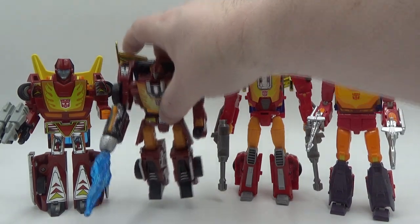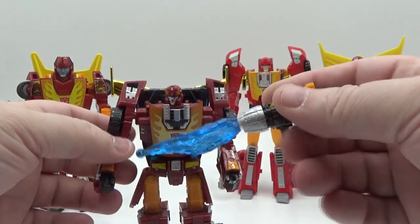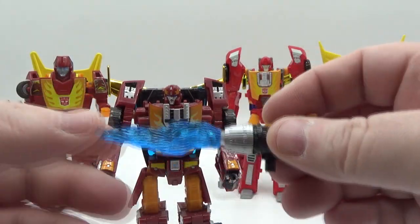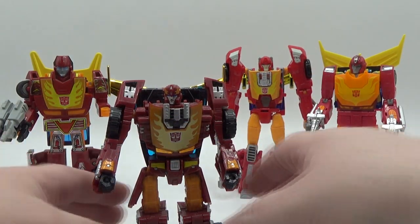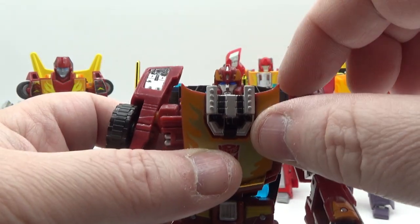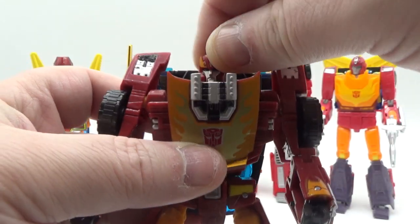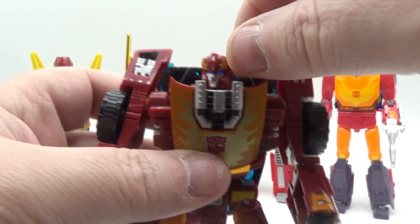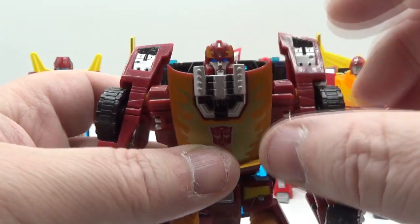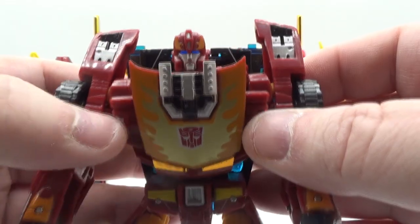Up next is the Classics or Henke — the Japanese one. There he is holding his weapon. It does fire — I like that blue flame. Got silver paint, nicely done. The head sculpt looks really good — nice silver paint for the face, nice blue for the eyes with light piping, and he's got some nice orange for the head crest with a little silver on top as well. Nicely done on the head sculpt — it's really painted well.